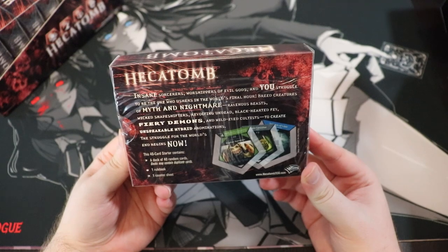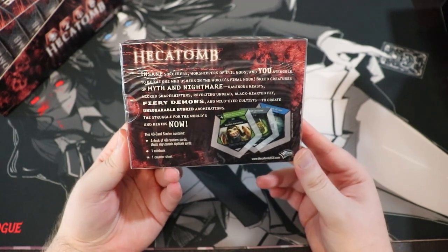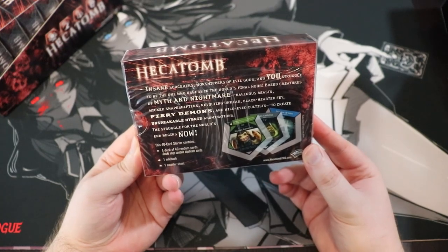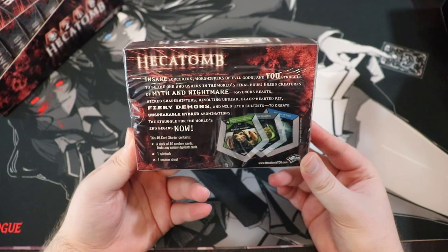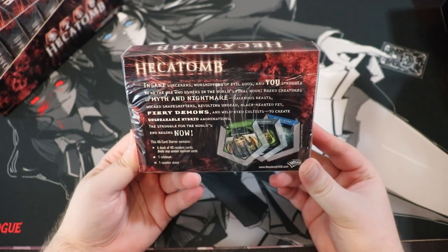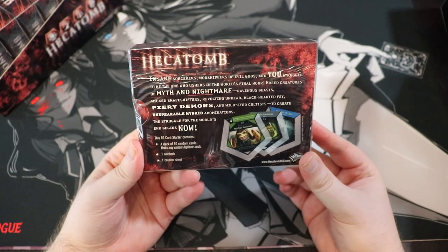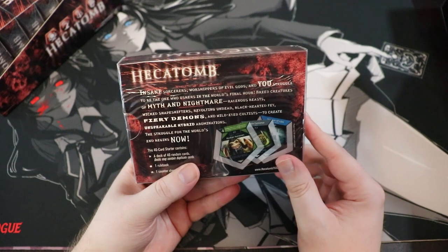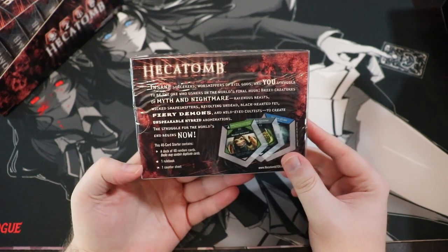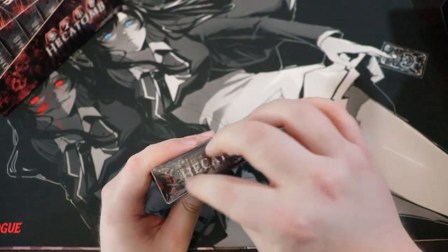The flavor text reads: 'Insane sorcerers, worshippers of evil gods — you struggle to be the one who ushers in the world's final hour. Breed creatures of myth and nightmare — ravenous beasts, wicked shapeshifters, revolting undead, black-hearted fae, fiery demons, and wild-eyed cultists to create unspeakable hybrid abominations.' And yeah — you actually overlay the cards on top of each other, which is super weird. This comes with a counter sheet and a deck of 40 random cards.